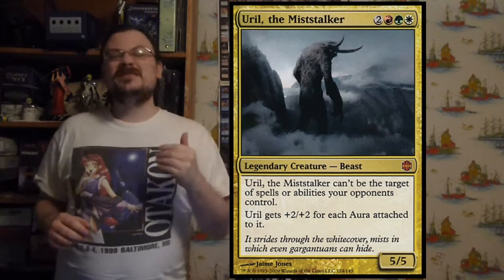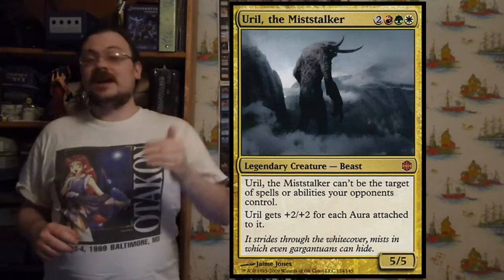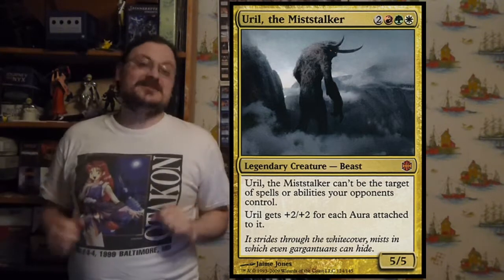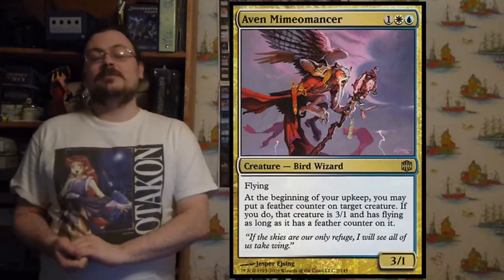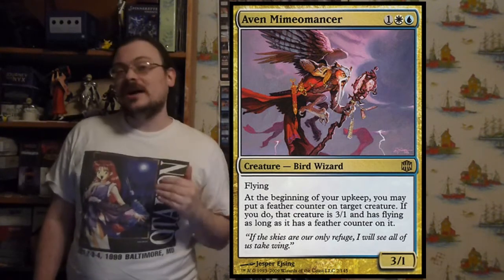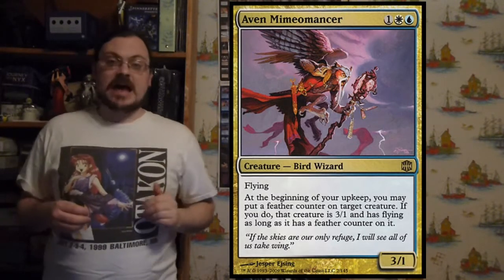Uril gets +2/+2 for each enchantment attached to it — Hexproof so opponents can't target it, and every time you put an enchantment on it, it gets bigger. Aven Mimeomancer has: at the beginning of your upkeep, put a feather counter on a creature. If a creature has a feather counter on it, it becomes a 3/1 with flying as long as that feather counter is on it — slowly converting creatures to 3/1 fliers.